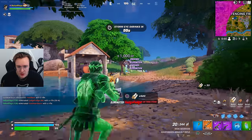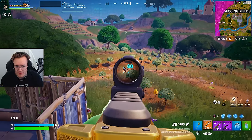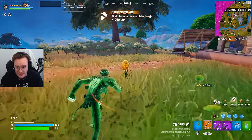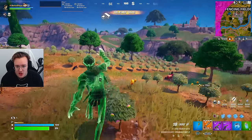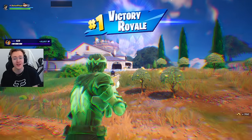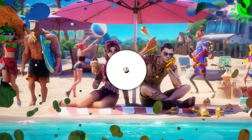We are popping off as Underworld Midas, absolutely shredding. Make sure you collect the golden eggs — they give you 350 gold each. Try to find as many eggs as possible. Hey guys, hope you enjoyed the video — drop a like, subscribe, catch you in the next one!